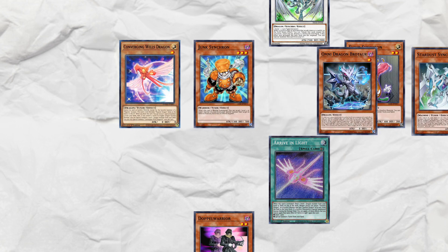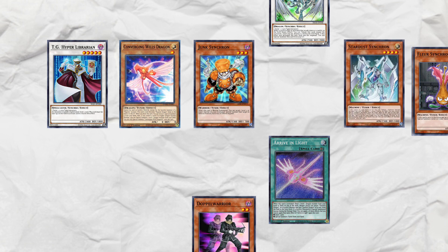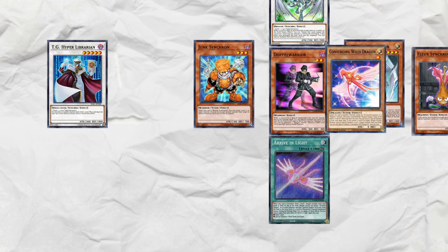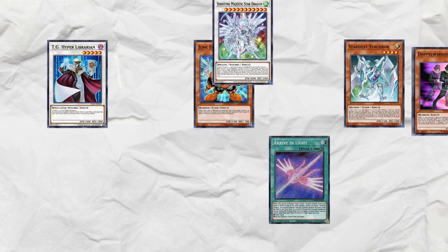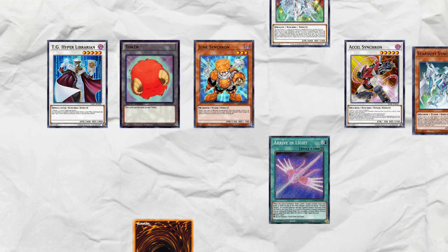Synchro Stardust Synchron and Brotor into TG Hyper Librarian, then Stardust Synchron effect: tribute the Synchron to bring itself back. Then Doppel effect: summon itself. Synchro Wills, Stardust, and Doppel into Shooting Majestic Dragon. Then Doppel effect: summon 2 level 1 tokens. Synchro Stardust and one of those tokens to go into XL Synchron.